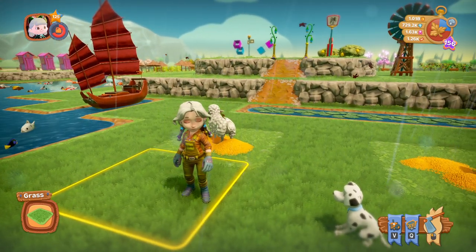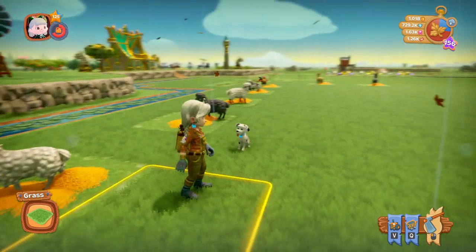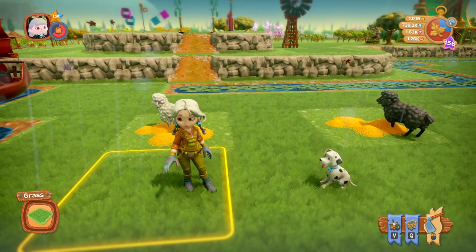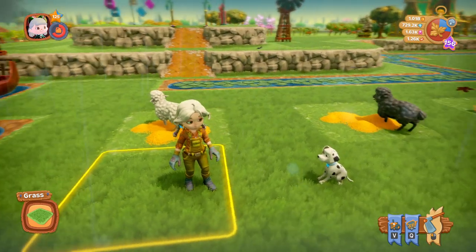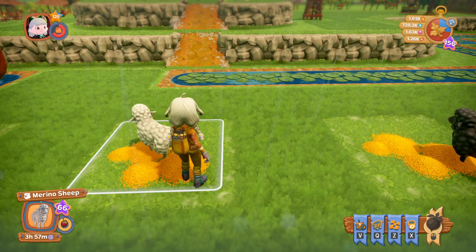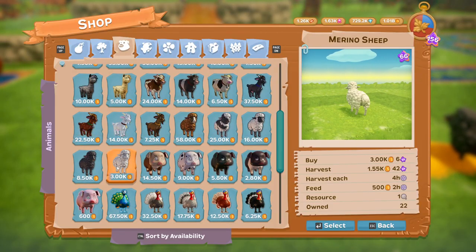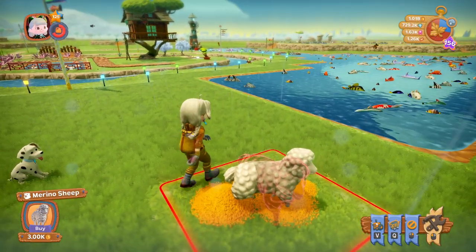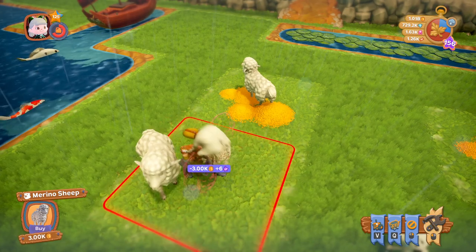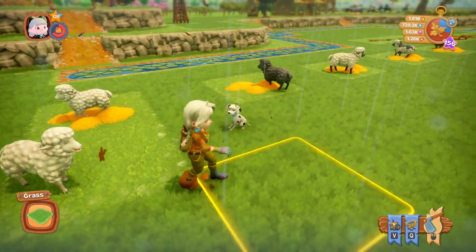Hello again everyone, this video is about the sheep and the alpacas, and the one after that will be goats. Let's get started with the first sheep — this is the Murano sheep. This one is one of the first ones you'll be able to buy; it's available at level 12 and it's the basic white sheep.